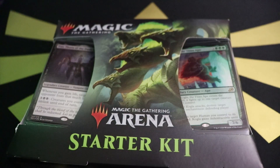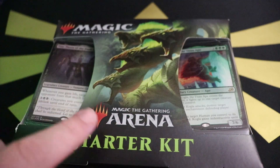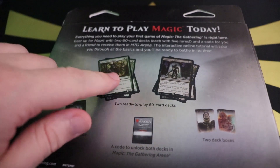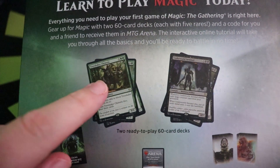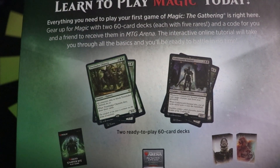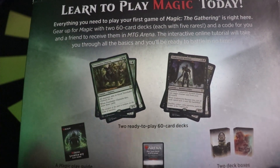Greetings, owners of fine luxury cardboard rectangles — the day has finally arrived. We are going to see what's inside the Magic Arena Starter Kit. I've actually been looking forward to getting into this, and funnily enough I was just playing Arena and got the smackdown from the Tree Shaker Chimera, and I thought — wait, isn't that in the beginner kit?